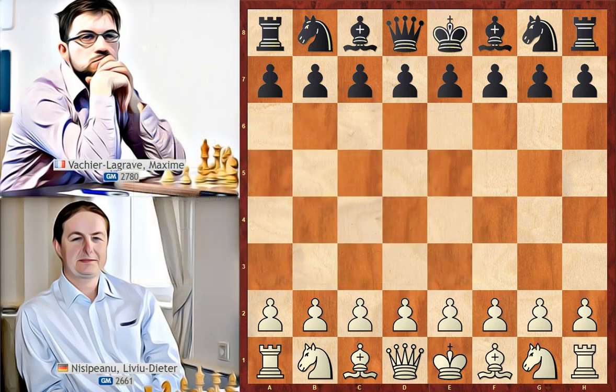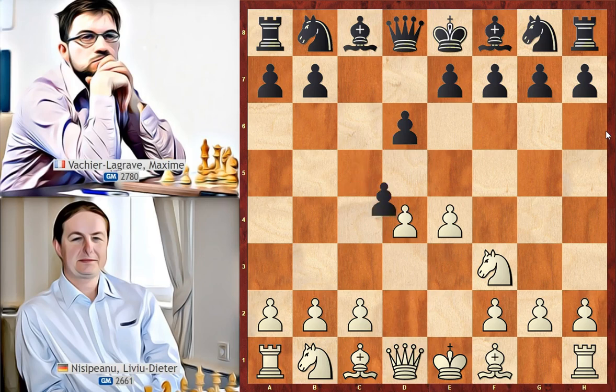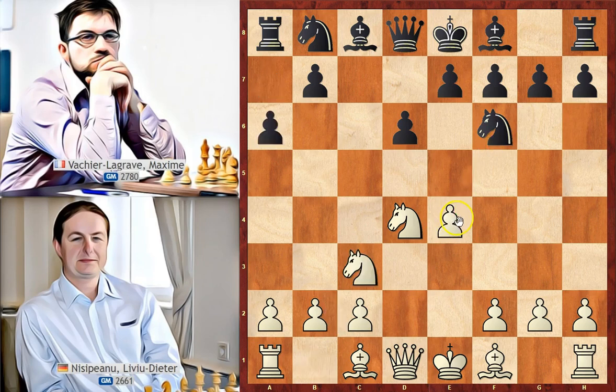White started with e4 and black replied with c5. We have the Sicilian opening and Maxime played the Najdorf variation, which is his favorite line against e4. Nf3, d6, d4 attacking the center, c takes on d4, knight takes on d4, knight to f6 attacking the pawn, defending a6. This a6 pawn controls the b5 square, not allowing white's knights or bishop to jump there.